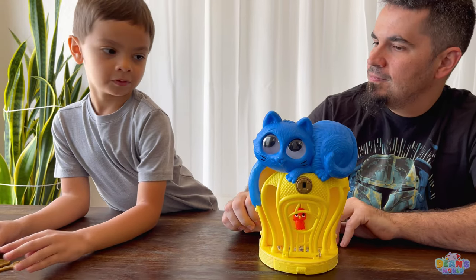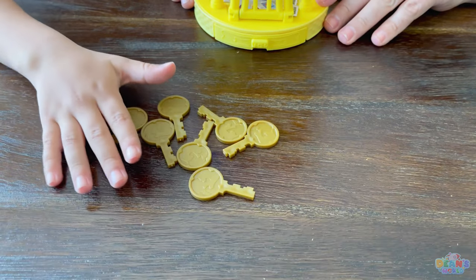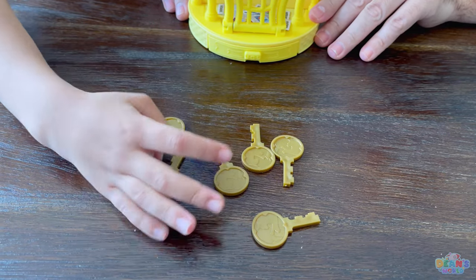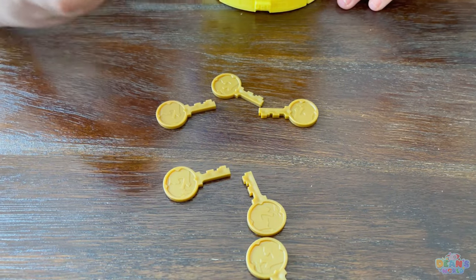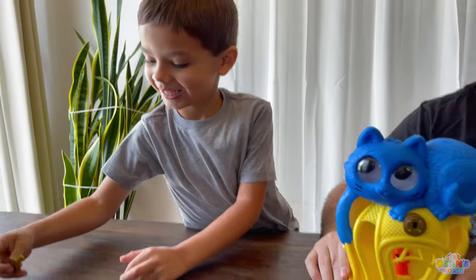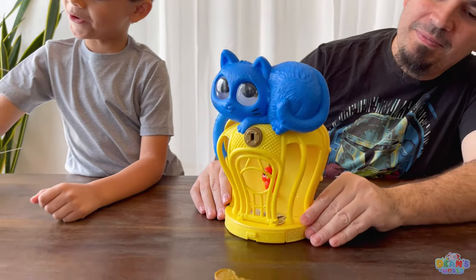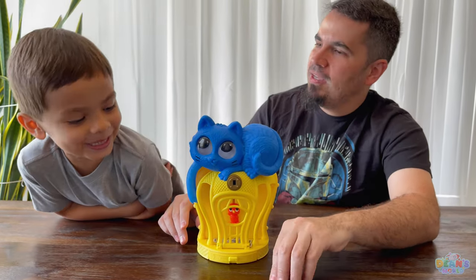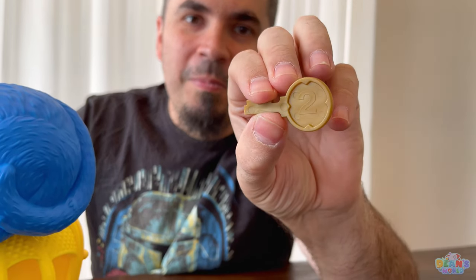And back to Dean - your turn. Close your eyes. Hmm, what's one? You're feeling a number one too, so I can have the number four? Oh, what is it? Number one. Nothing happened. My turn - back to Daddy's turn. And a trophy! Am I getting a number four? Oh no - what is it? Number two.